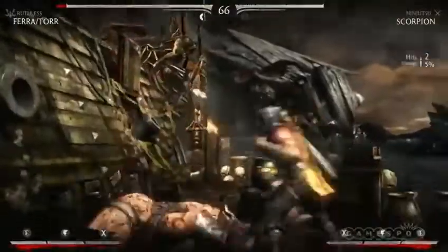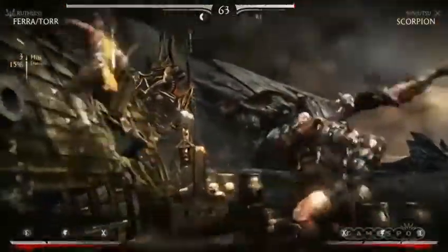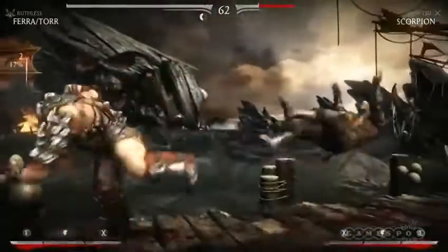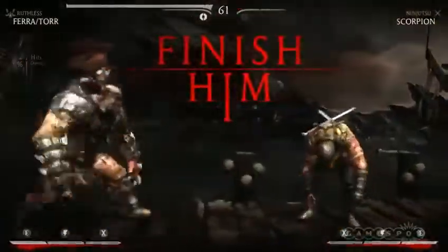On the left side here you see Scorpion ran up the wall, kind of getting yourself out of the corner. That layered on top of the character variations, layered on top of Mortal Kombat 9's meter with the X-ray and all that stuff, it really fills our kind of deepest attack.